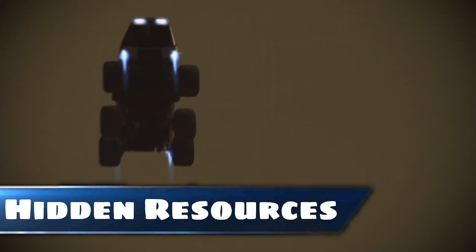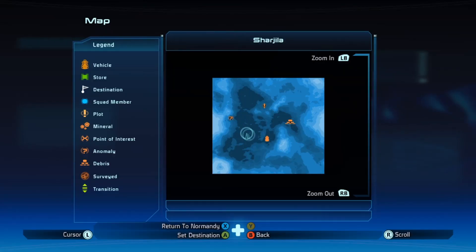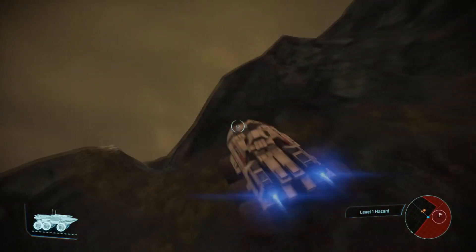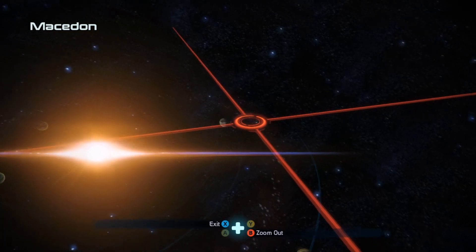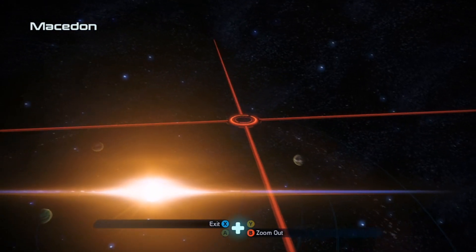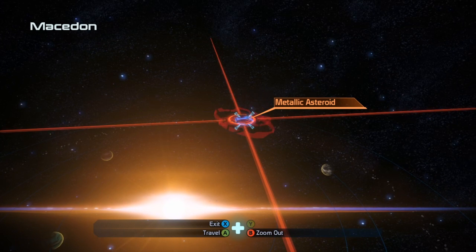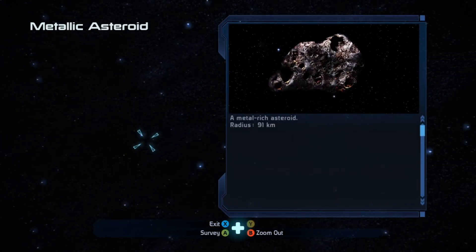When travelling around the galaxy you'll come across resources that can be found on planets. When you first land on a planet these are clearly marked on your map. However, each map has a big wide open space with nothing located in it. Drop a marker and head towards it — you'll find hidden resources that are not marked. Once you get a feel for the maps you can generally guess on each planet where they might be. Also, when you head to a system make sure you move around any asteroid belts. Although not in every asteroid belt, sometimes you can find hidden asteroids that have minerals for you to extract.